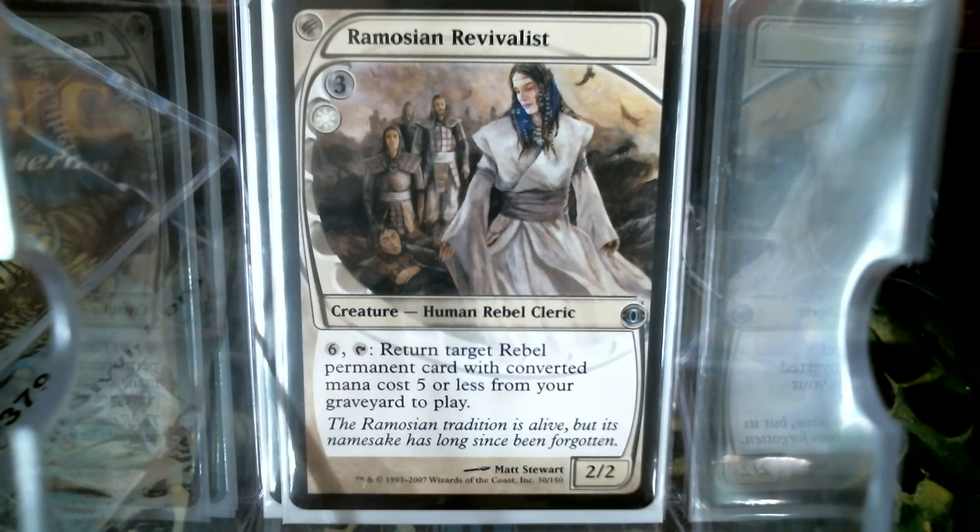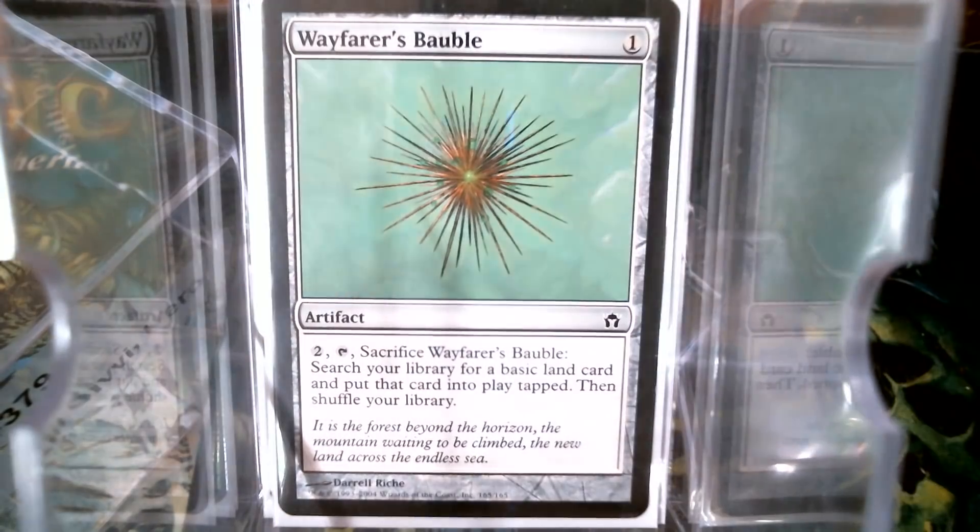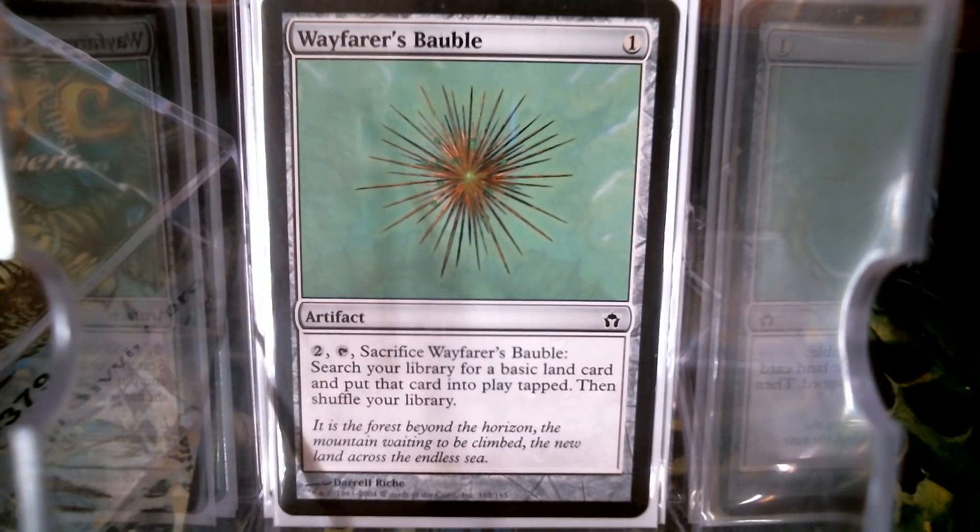Mana-wise, I don't have a lot — Marble Diamond and of course the Bauble. Now this is a very block-centric deck because it's not like we've had a ton of Rebels. Every now and then they'll print some, but for the most part they were all in Mercadian Mask. Now the rest of these I'm going to try to show you by sets — we're going to go through Mercadian Mask first so you can see the bulk of it.